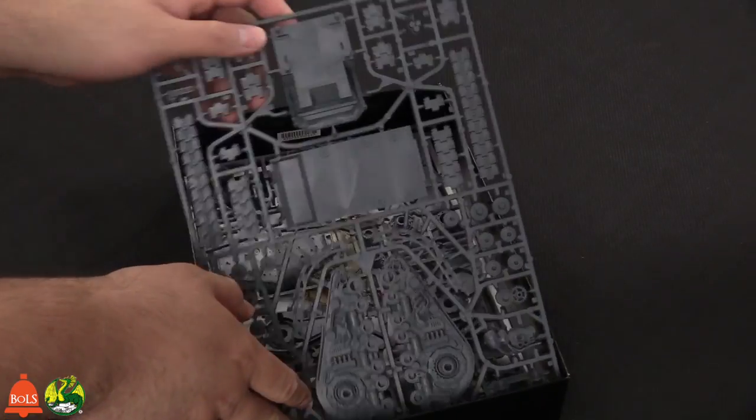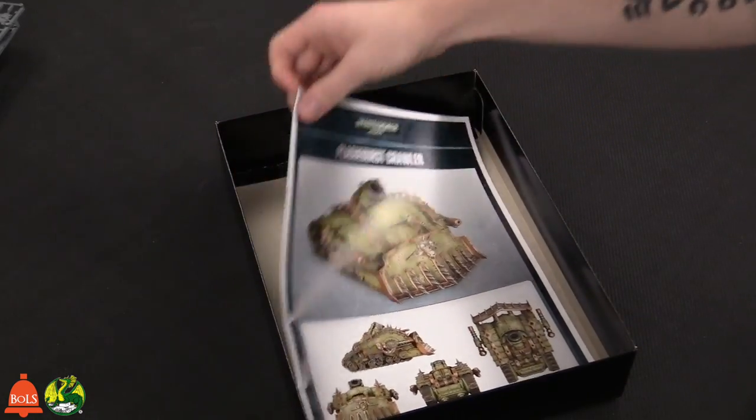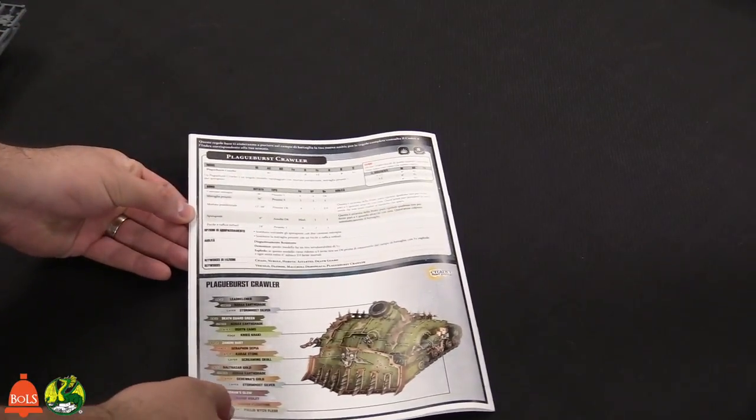Looks like two big sprues. We've got the instructions, which cover everything in there. There's no base included. Here's the Plague Burst Crawler's info.